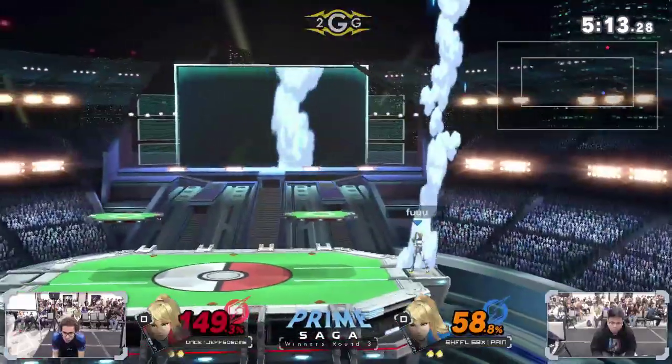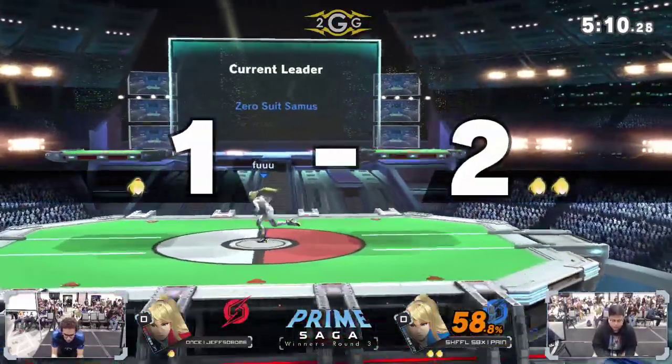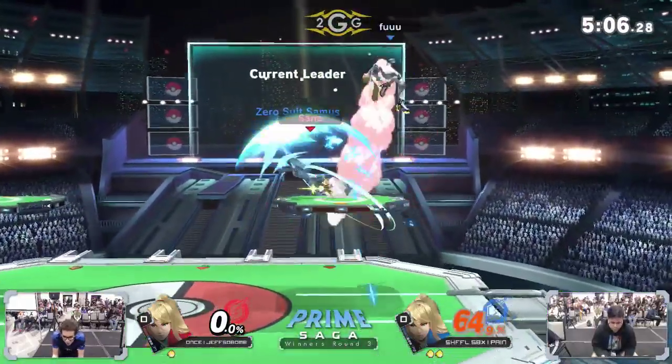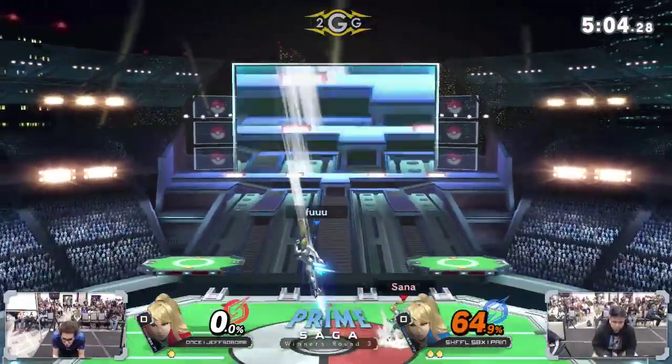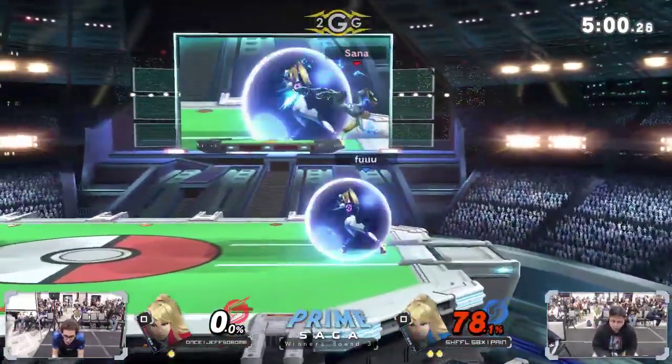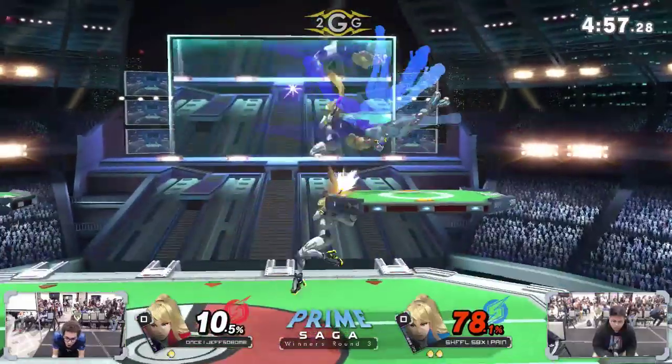Boosted out of the parry — honestly that up smash is a kill option as well. Kind of caught Jeff sleeping — Jeff had a little bit of autopilot with the flip jump back onto the stage, and Pain being the crafty Zero Suit main knowing how to counter that option just threw out a hitbox that was out there for days. Up smash took the stock.